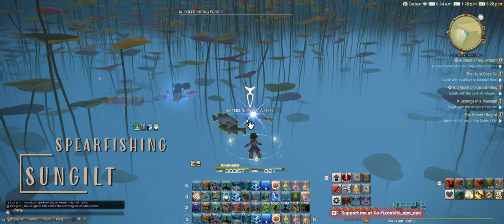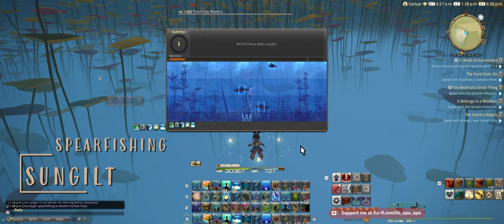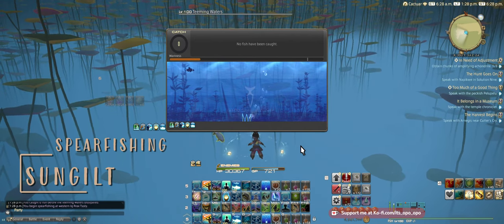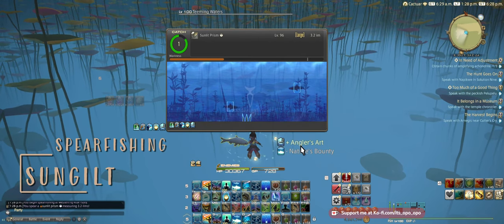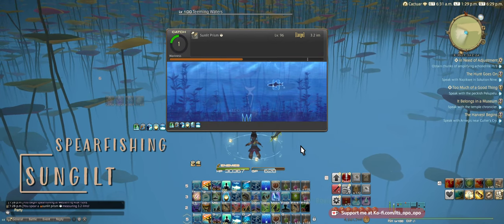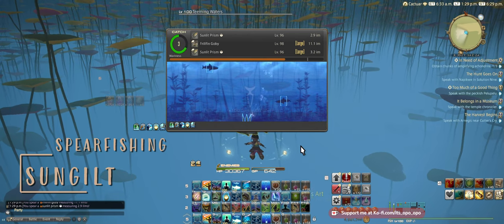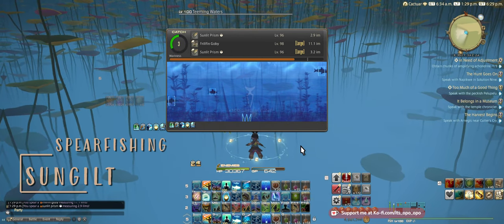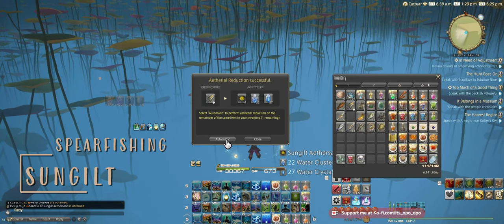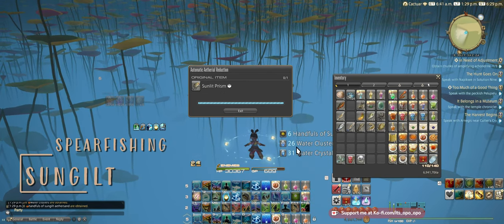We're going to get the Sun Gilt Aether Sand from the Spear Fishing Spot. We're looking for the small fish and the fast one — this node just showed the slow version, and this one is slightly faster. We got it with Nature's Bounty, so it was a large. I caught another one without Nature's Bounty, so I'll show you what the Ethereal Reduction is like for that. The one that was not large gave only one. The one we used Nature's Bounty on, which is guaranteed large, we got six. Wonderful.